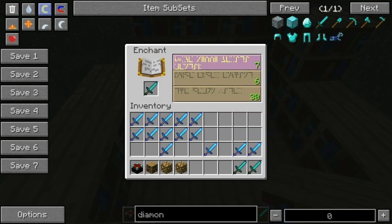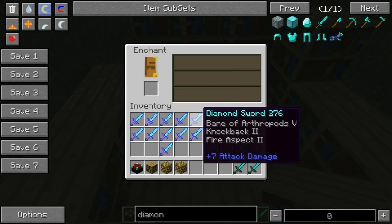If we go for one of these ones here, you'll see that it'll probably end up being Knockback, but a lower enchantment on it. So if I get that one, you've got Knockback 1 there.